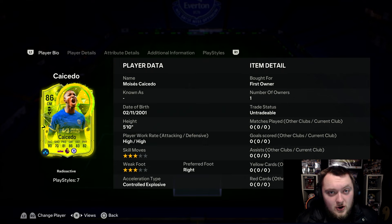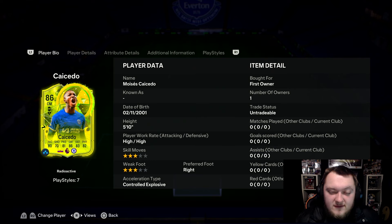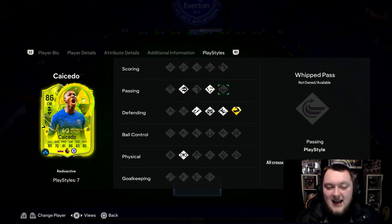He is freestyle, 5'10", high/high work rates, controlled explosive. You can also see his playstyle plus there — Bruiser — which gives even greater strength when performing physical tackles, which is quite nice because he doesn't have the best physical in the world.